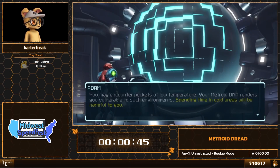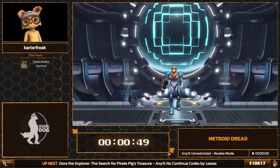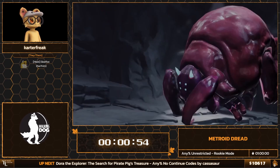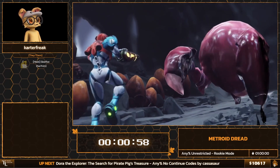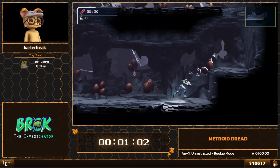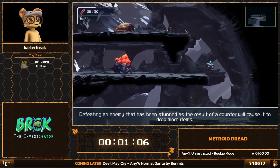We're going to talk with Adam, our buddy here. We won't be seeing him much during this run though. Another new thing in Dread — also seen in Samus Returns on 3DS — is the melee attack, which functions as a parry and will be quite useful throughout the run.